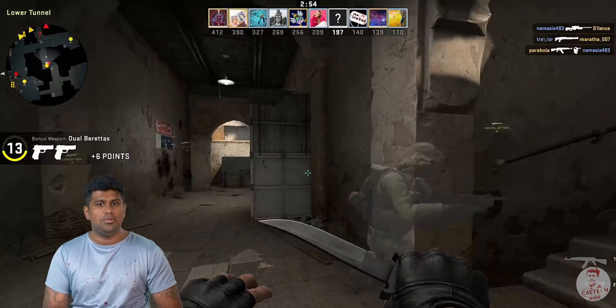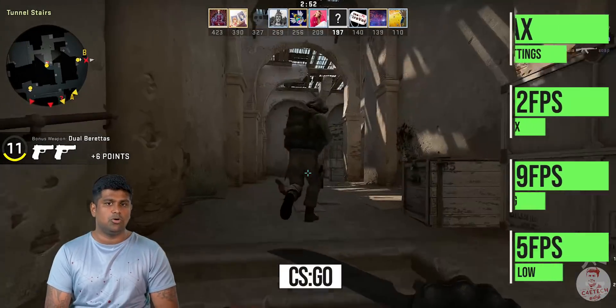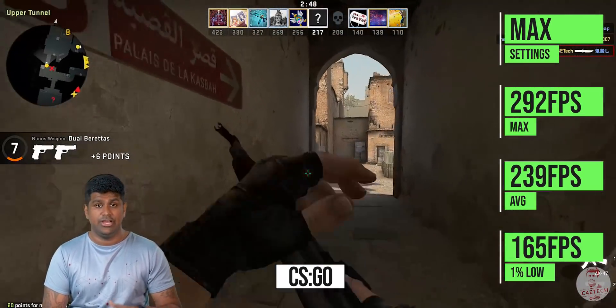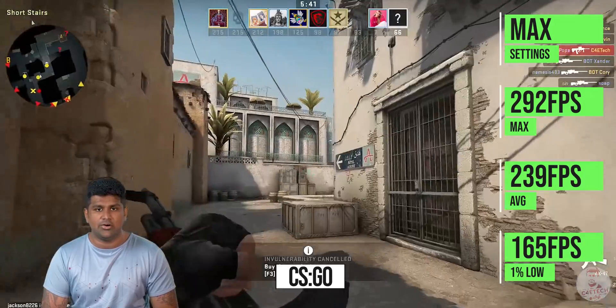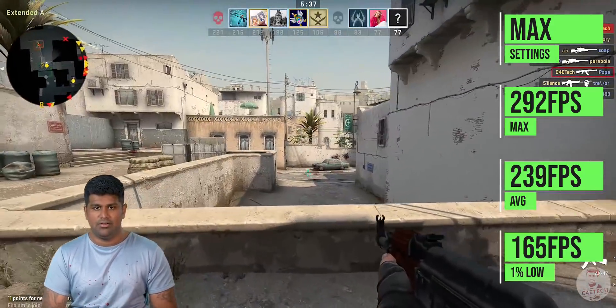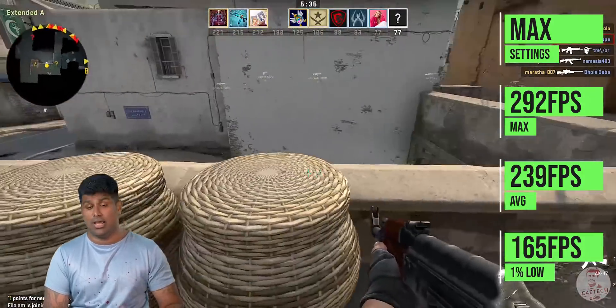Looking at the popular eSports title CSGO, the average frame rate is 239 FPS. So if you use a 240Hz monitor, you can use this 5600 XT and CSGO will run at a very high frame rate.